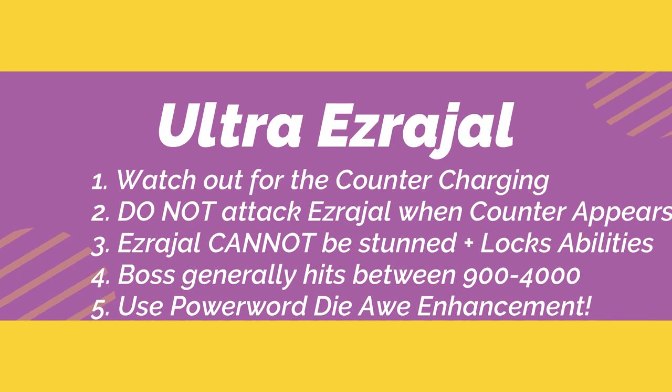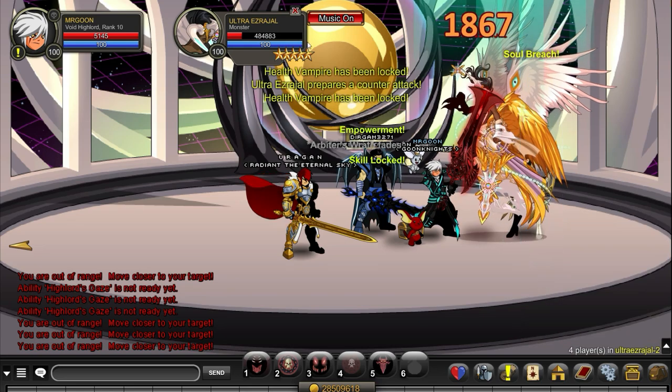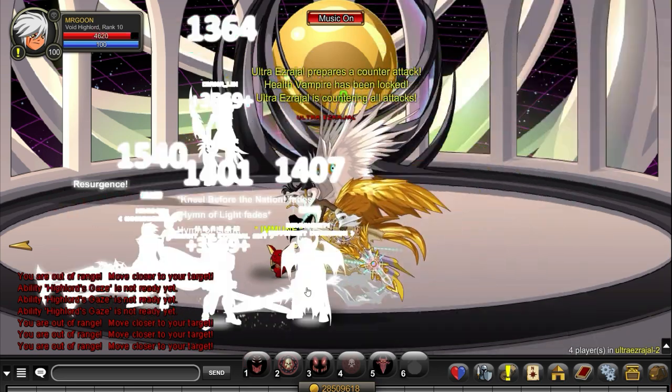Ezra Zhao really only has one mechanic. As soon as you see that counter appearing — just like on the defense drone previously — you need to make sure no one is attacking, otherwise you'll all be wiped. Ezra Zhao cannot be stunned. Power Word Die is your best friend, so make sure everyone is running that ore enhancement. It can go up and down depending on certain buffs and abilities in play.